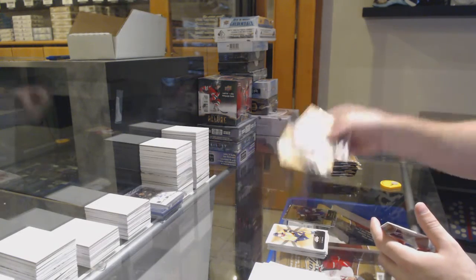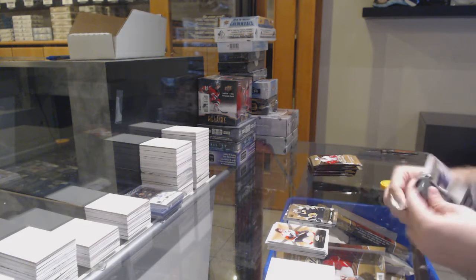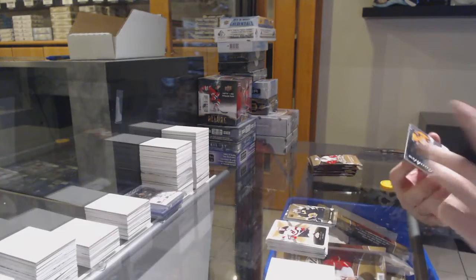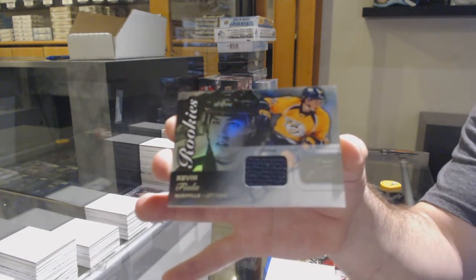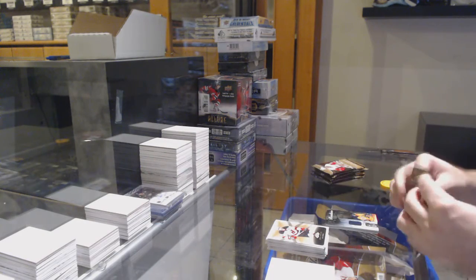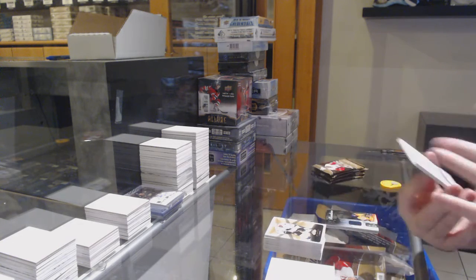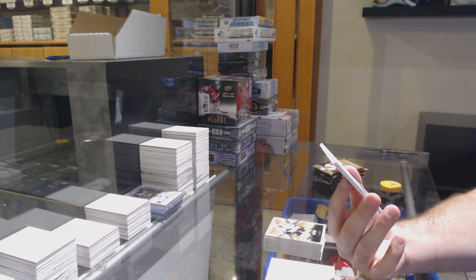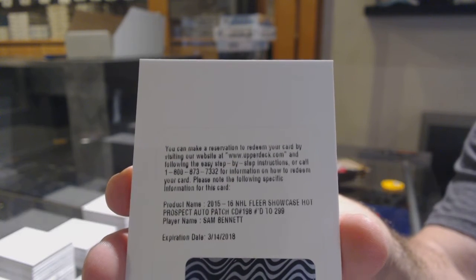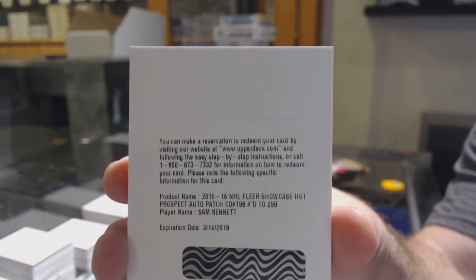Malcolm Subban numbered to 499 for the Boston Bruins. For the Nashville Predators, Kevin Fiala Showcase Jersey. We've got a short print rookie patch numbered to 299 — Sam Bennett for the Calgary Flames, numbered to 299.